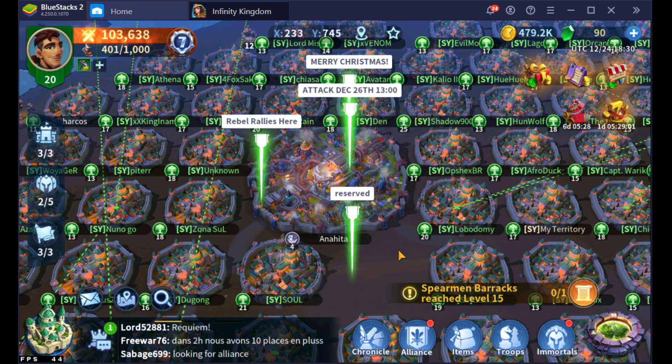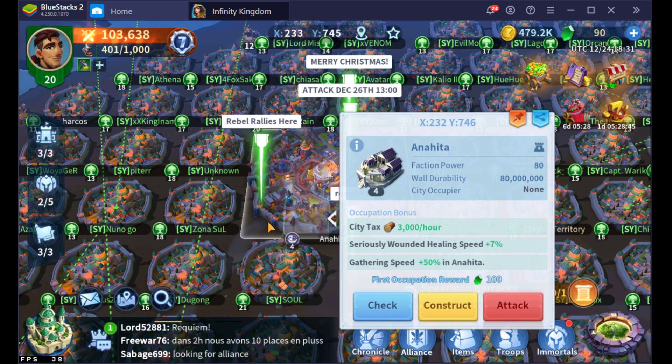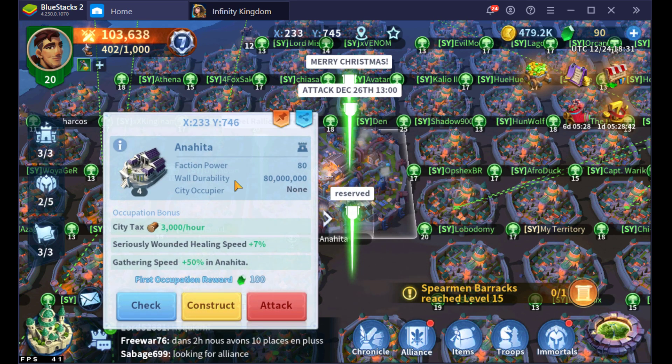Cities are the most important thing early on in the game, arguably even throughout. There's not going to be a lot of PvP fighting in the early to mid game of a server's development. So the most important thing is really focusing that one march at a time. You have wall durability — if we click on the outside you'll see it's 80 million. All this means is that you just have to attack the wall; whatever your troop power is goes towards the wall durability, so it's just a matter of enough people hitting it enough times.